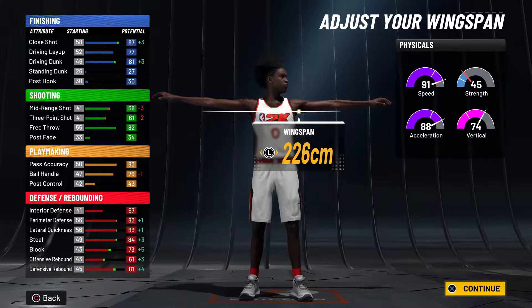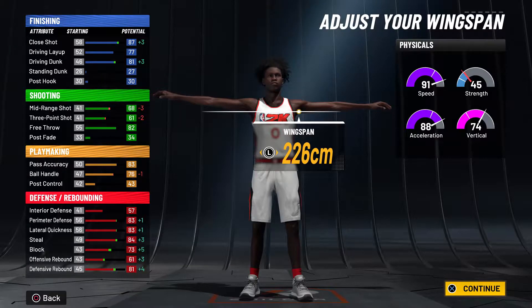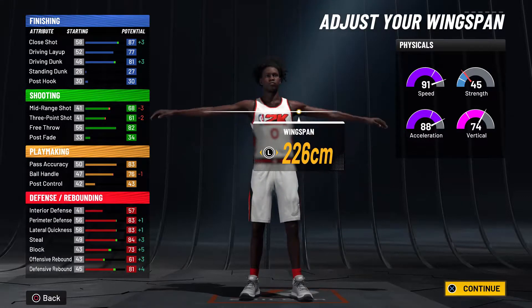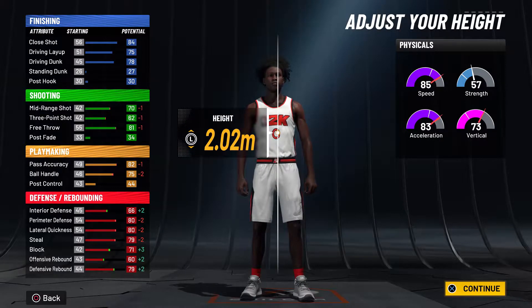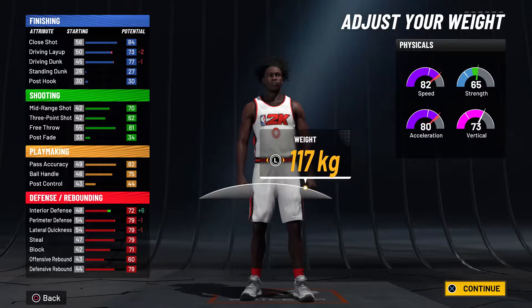If you're concerned about getting 99 speed, ball handle is at 76, so at 99 you get 80 — you get all the animations. I have finesse, curvy slide on this build; people get mad at me for that but I really don't care. Those are the stats for that.